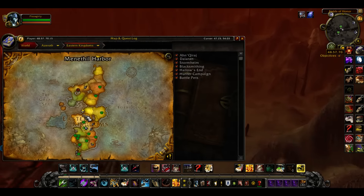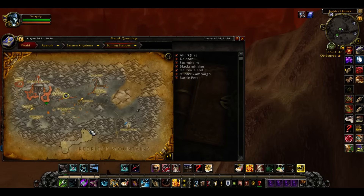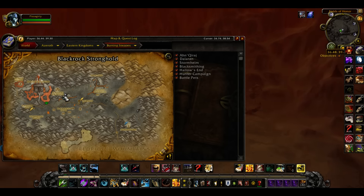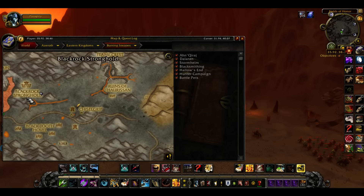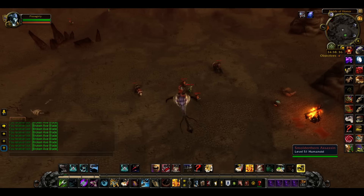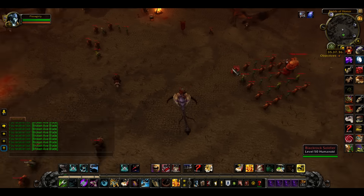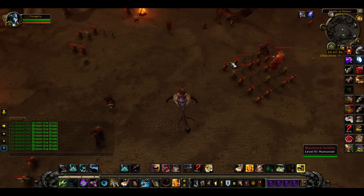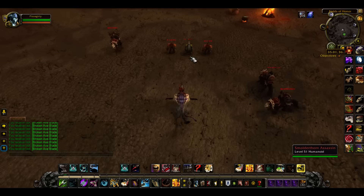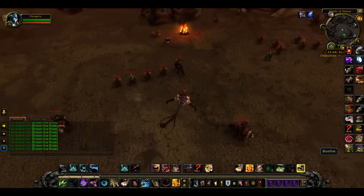What you need to do is come to the Burning Steps over here. Right in this spot — the Black Rock Stronghold, right here — there'll be these big packs of enemies. Just kill one pack, because there are three packs total right here, because you're going to need them again in a second. Kill one pack and you will get your broken axe blade, guaranteed, like within the first pack.